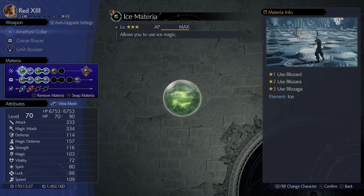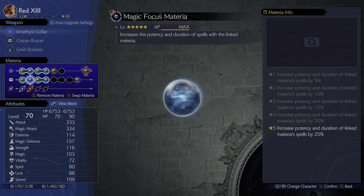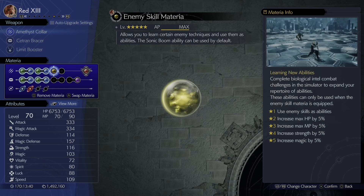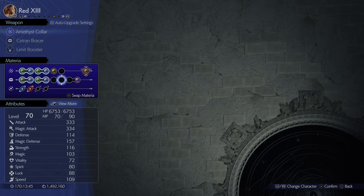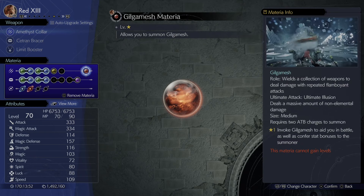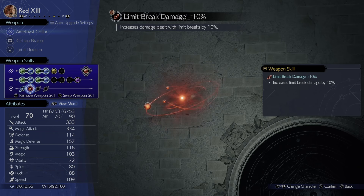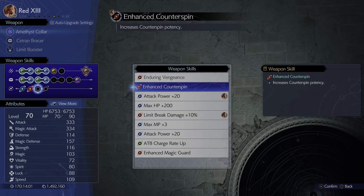Moving over to Red 13, we use the Amethyst Collar, the Cetran Brace, and the Limit Booster. His materia is ice-based with HP Up, Magic Focus, Magnify, and MP Absorption. We also went with Enemy Skill and Limit Support materia. We actually forgot to add a few more purples — feel free to add HP Up and things like that if you need to. We've also got the Gilgamesh materia.